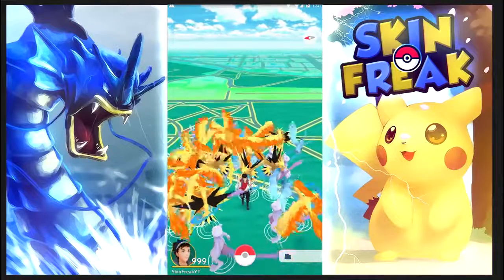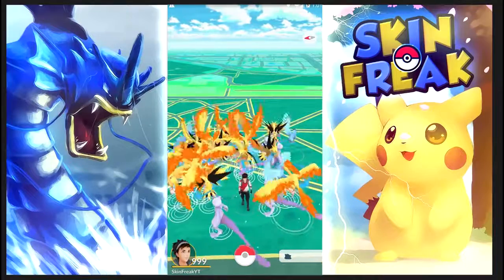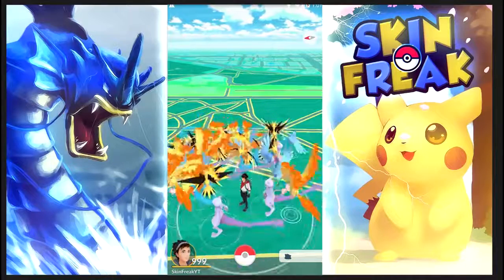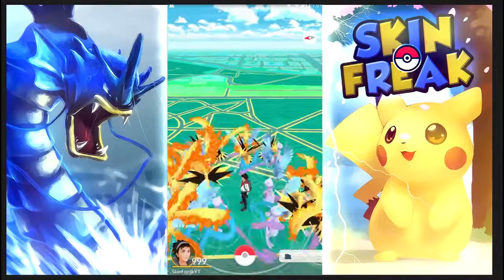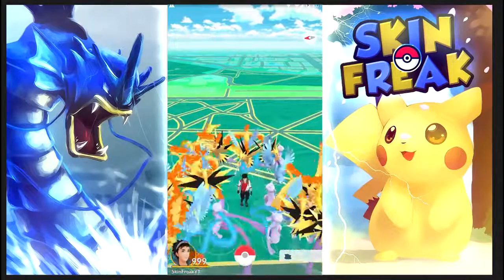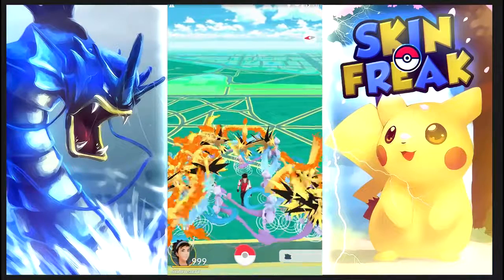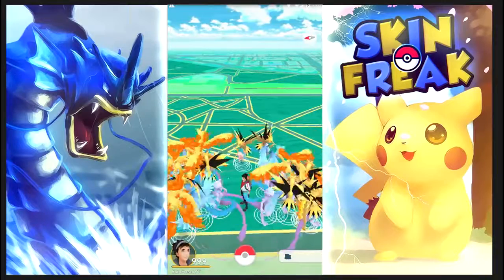When I open up the item section, you will see the Master Ball. This is the legit description straight from the game itself that Niantic coded in. It says: 'This is the best Pokeball with the ultimate level of performance. With it, you will catch any wild Pokemon without fail.' So once again, it is a perfect throw and you catch it on the first try without any fail — it's a really OP ball.